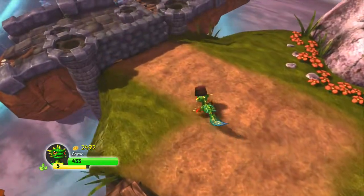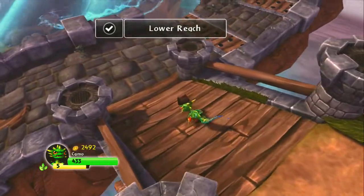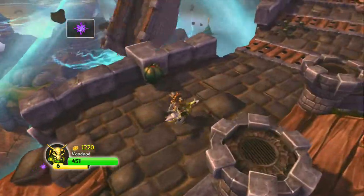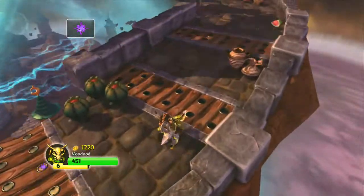You'll need to use the air again because it's an air gate. Warnado's Soul Gem is in this bubble.